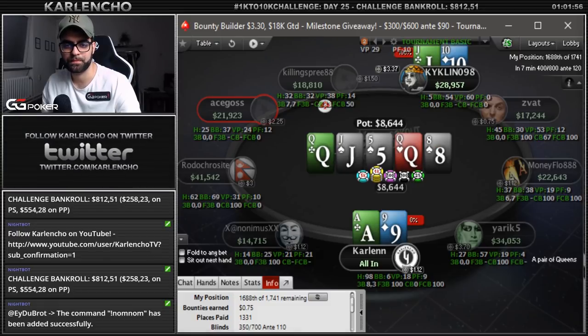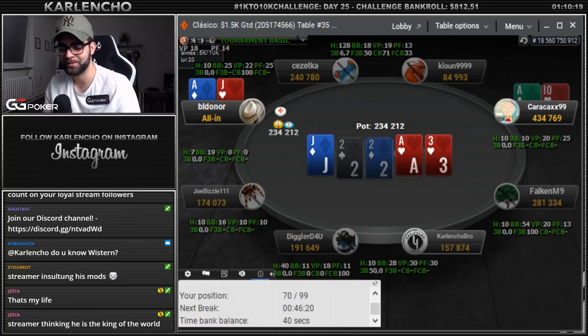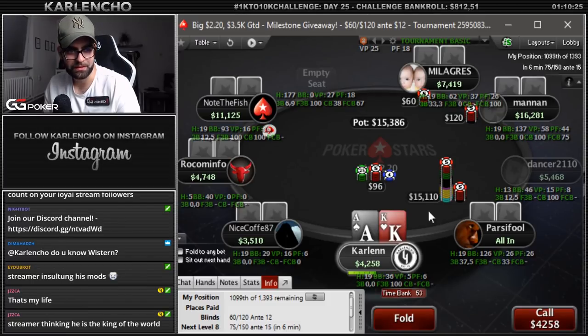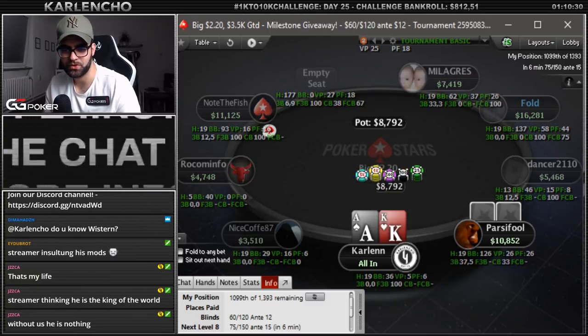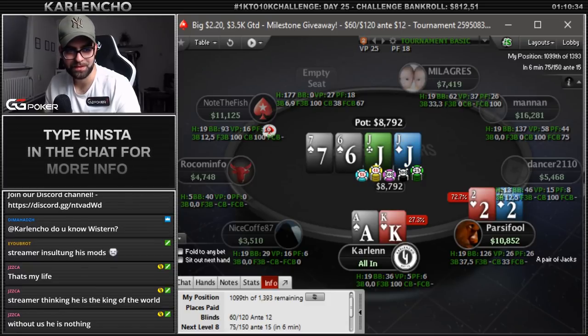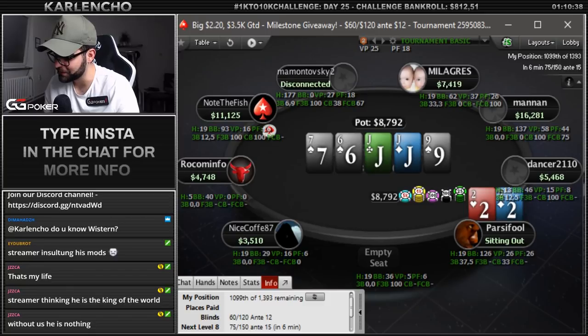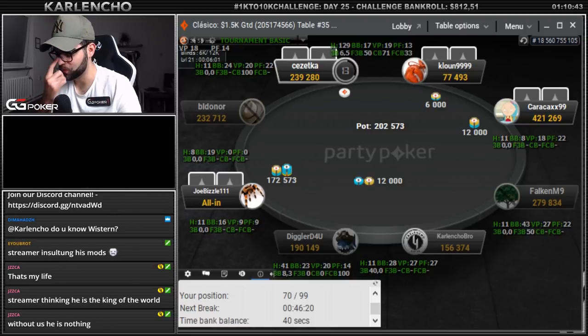No berry — GGs, bounty builder one. Why do they have to open-shove 160 mid-blinds and I always wake up with ace-king? Why do they have to do that? They open-shove deuces? Yeah, we definitely lose this one. Lucid never loses — GGs. Of course, normal stuff.